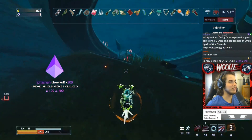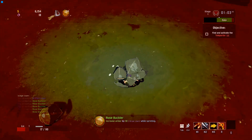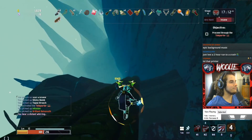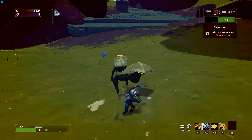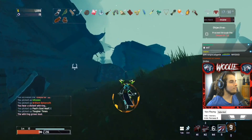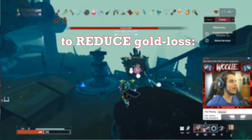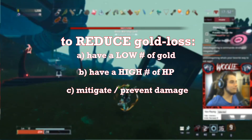Does damage mitigation work too? What if you have rose bucklers or the jade elephant equipment to reduce damage taken? Yes, this also reduces the amount of gold loss because you are reducing the percent of HP lost. On the other extreme, if you have a ton of gold with a tiny amount of HP — for all you shaped glass stackers — the only thing that matters is the percentage of HP you lost. So if you have ridiculously low HP, you can lose a ridiculously high amount of gold. Conversely, if you have a ridiculously high amount of HP, gold loss is significantly lessened. The takeaway: to receive the smallest gold reduction possible, you need to A) have little gold, B) have a ton of HP, or C) reduce or entirely negate the damage you take.